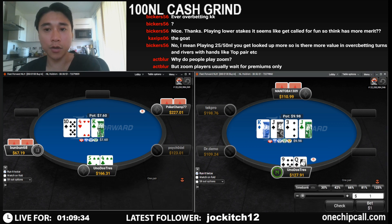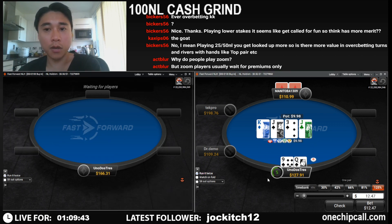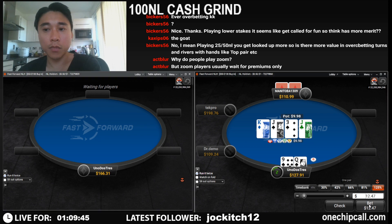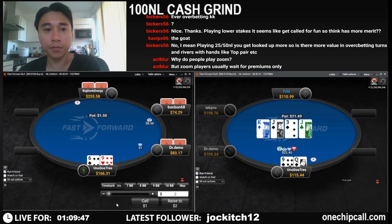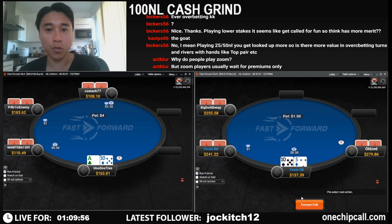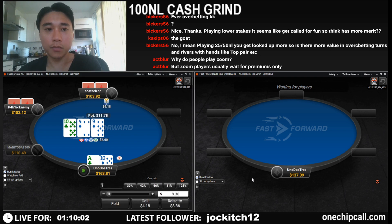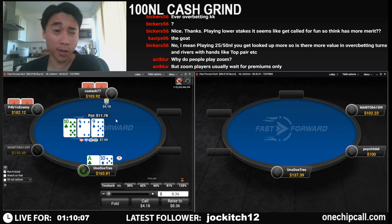It's not a good turn card for him and given our hand doesn't have any showdown value, I like an overbet here. Ace-ten just calls. This feels like queens or jacks to me.